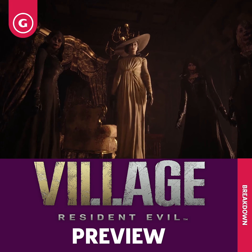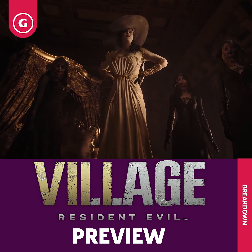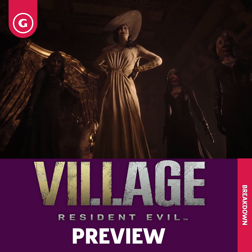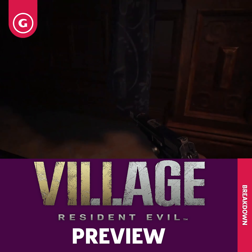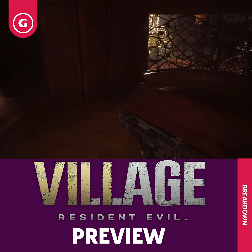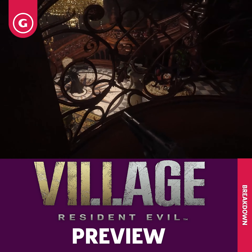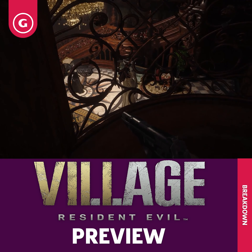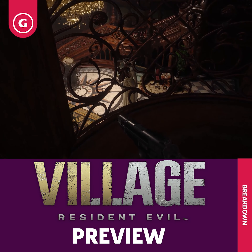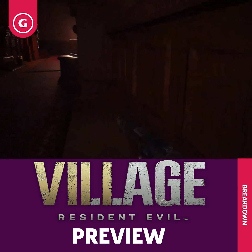Very quickly, Ethan is captured by the vampire daughters, but manages to escape their grasp when they leave him to seek orders from their leader, Mother Miranda. It seems like you'll spend a lot of your time in the castle trying to avoid Dimitrescu and her daughters. If you run into one of the vampires, the impression from the preview is that you won't be able to harm them with your weapons.